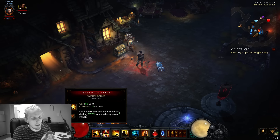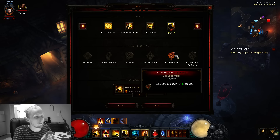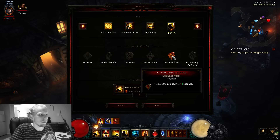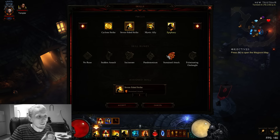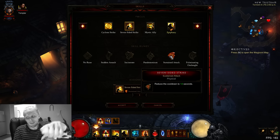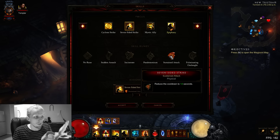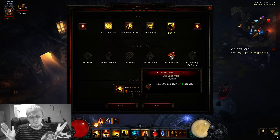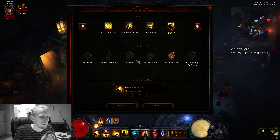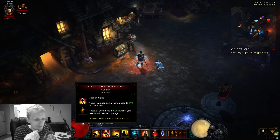Let's start with skills. We're using Seven-Sided Strike with the Sustained Attack rune - it's hands down the best rune, nothing comes close. It's literally less than half the cooldown. Because of the way the 6-set works, it detonates Exploding Palms, and with your Mad Stone on it applies Exploding Palms. The Exploding Palms do your damage, not Seven-Sided Strike itself.